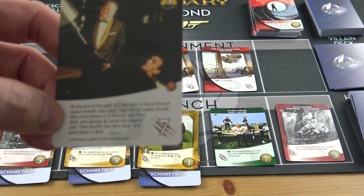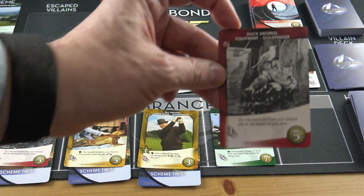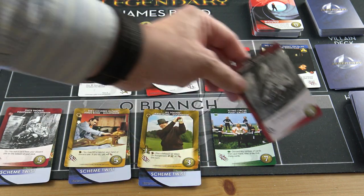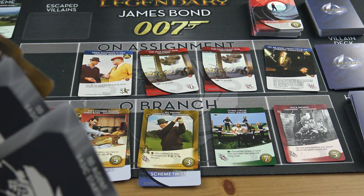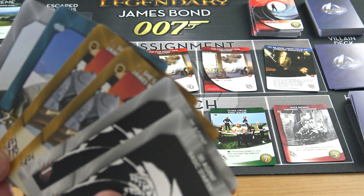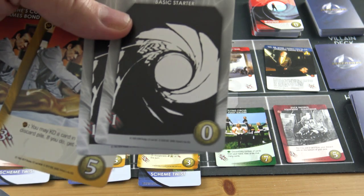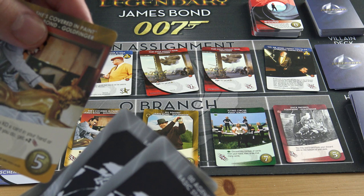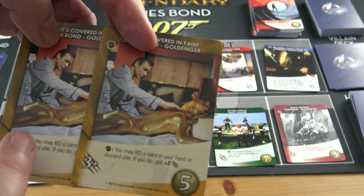Mr. Ling costs four to defeat. I've got all red fight cards, but because of that flipped Goldfinger card I have to defeat the mastermind using coins. I'll just do my best. One card gives an extra draw, so I've got a good hand — five, six, seven, eight, nine total: eleven points to use.